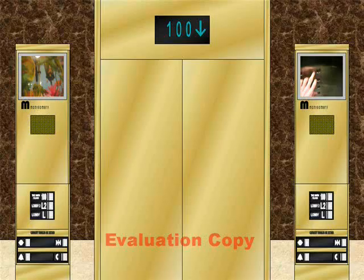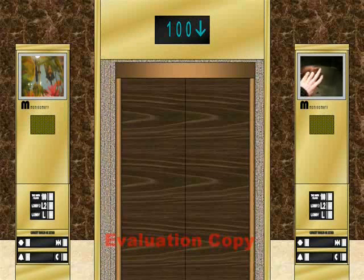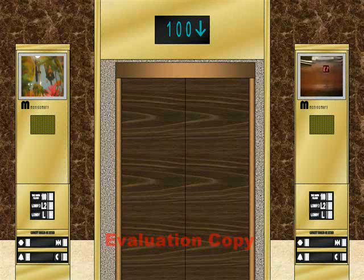Here we are getting moved to 100. Here we are. Nice chime. Here's the interior of the elevator. I'm watching another video. Capacity is 22 people or 15,088 kilograms. Let's watch the video for a little bit. The sound is a bit different on this one.